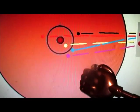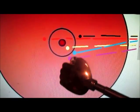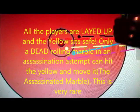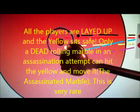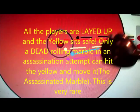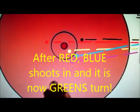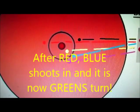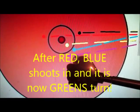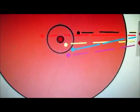Purple lands just outside the free area. Then yellow shoots in and lands in the safe ring — yellow is now safe, and no one else can land in the safe ring or they'll die. Black shoots in and lands just outside the safe ring. Red shoots and goes just outside the safe ring on the outside, sitting safe. Now purple, blue, yellow, black, and red are on the field once again.